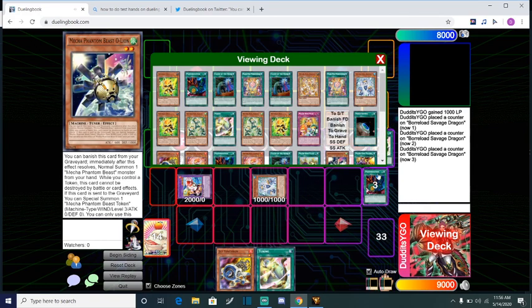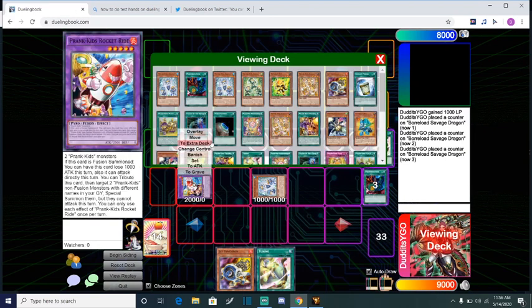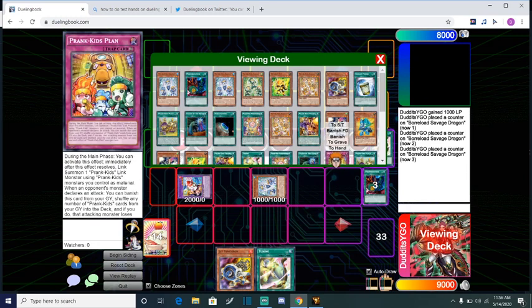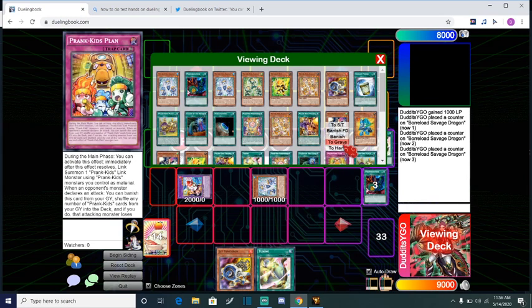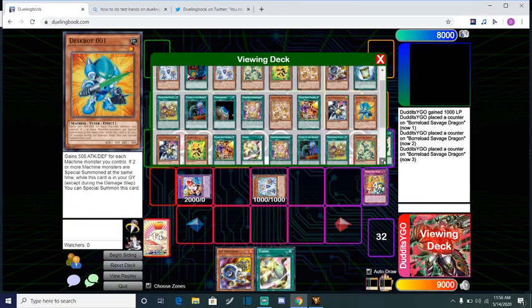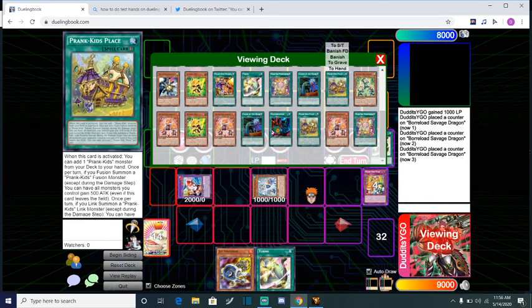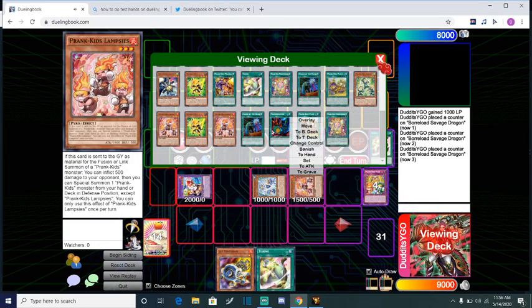And then Fancy's effect is now going to trigger. We're going to go ahead and send away to the Grave our Prank Kid Plan, because this card is really good in Grave. And then we're going to go ahead and special summon another Prank Kid monster. For this combo we're just going to go all out and special summon our Fireboy.